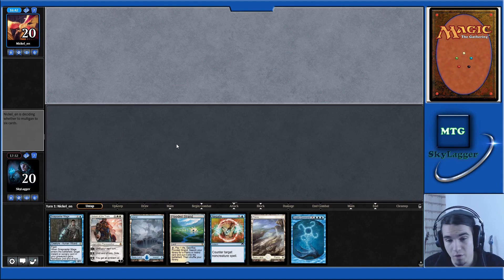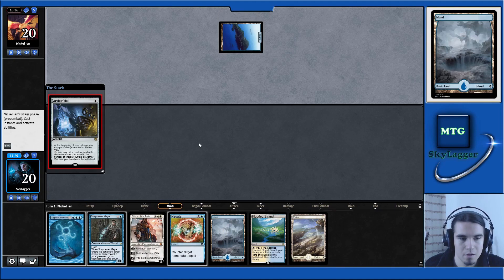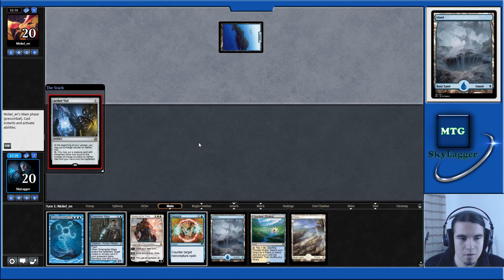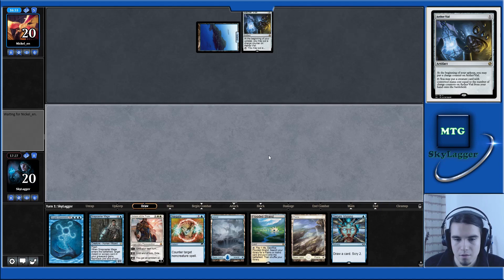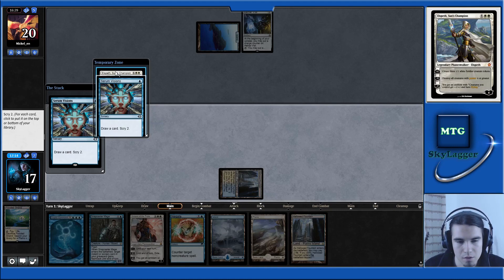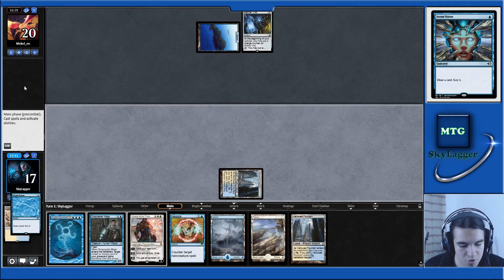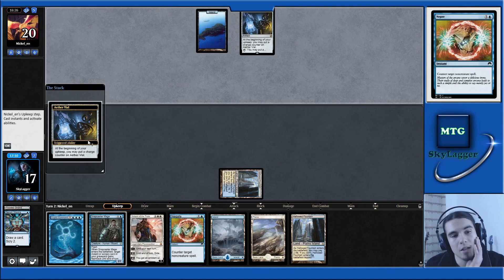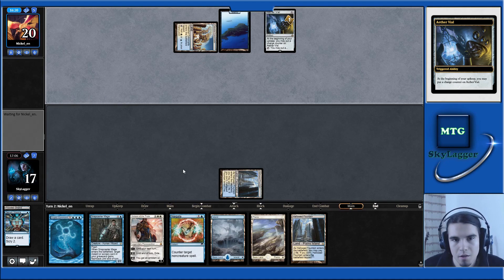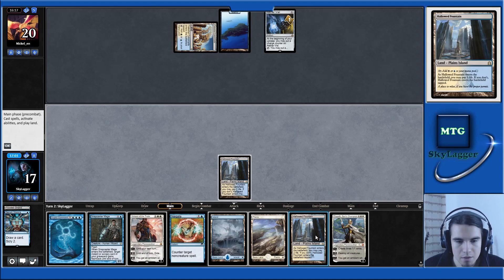This hand is okay, I mean, it's not the best. Let's fetch for blue-white because we need double-white for Gideon and double-blue for Cryptic Command. Serum Visions — Elspeth is good, and Serum Visions is a little bit slow, so I don't think I want the second Serum Visions. Because next turn I want to keep Negate up, depending on what they do. Oh, Celestial Colonnade — maybe we should have kept the Spreading Seas.